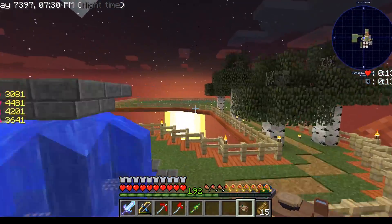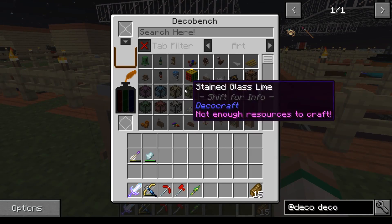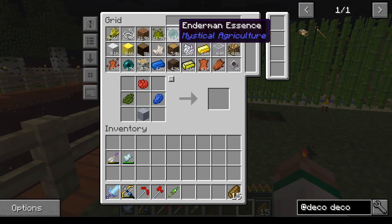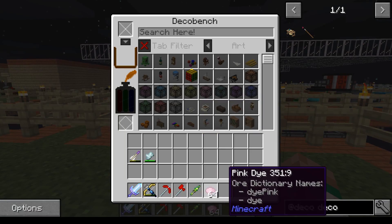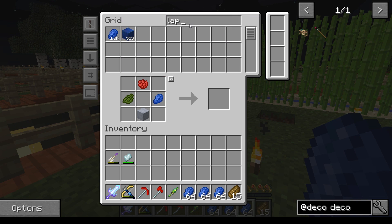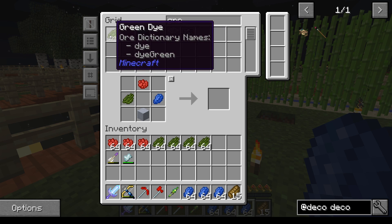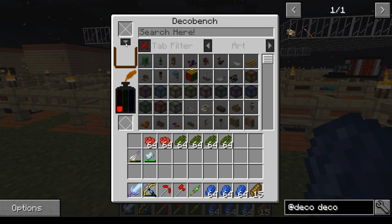I'm going to put it over here for now - eventually it'll get stored in the house itself. You come over here and put items in and it fills up the color for us. We need very specific dye - we've got lapis, we've got red dye, and we've got green dye. Beautiful - you throw all that in there and you fill it all up.